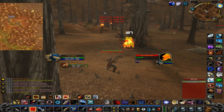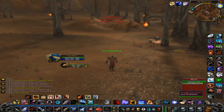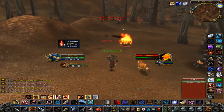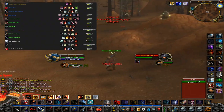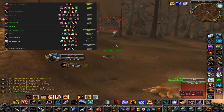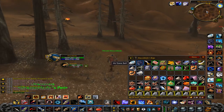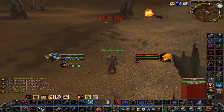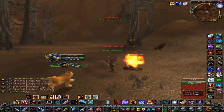Farm number 2 takes place in Stonetalon Mountains and is also meant for level 24+. You're looking for the Burning Ravager and Burning Destroyer, and the main item is Elemental Fire — a rare ingredient used in Fire Protection Potion, Cloak of Fire, Robe of Power, and more. It usually has high demand and can sell for 1-5 gold each. Elemental Fire has a 5% drop chance, and for more consistent gold you can also kill nearby Harpies for cloth.